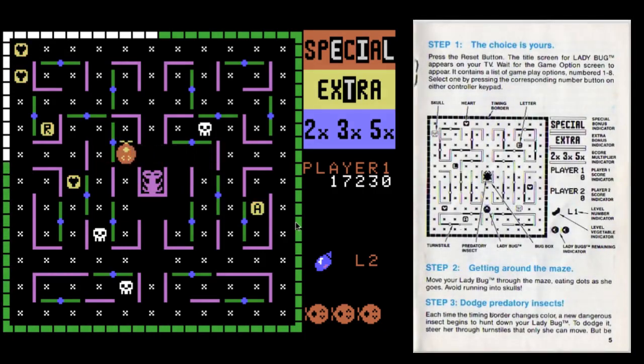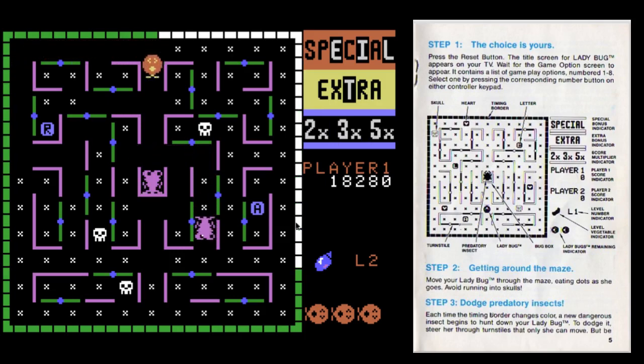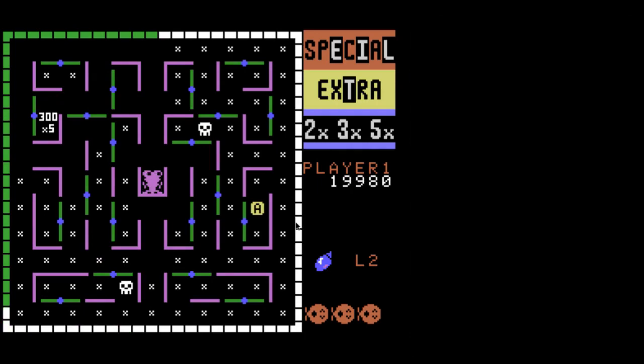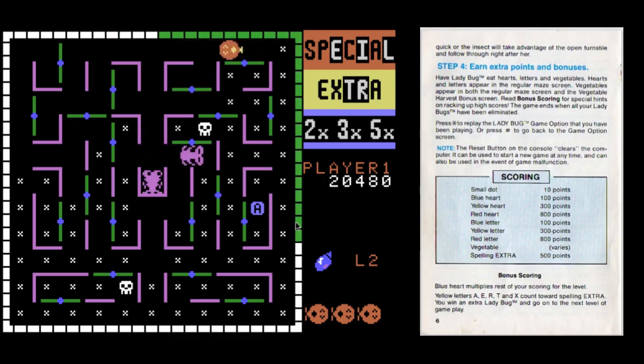Now I'm going to wait for the eye to turn red, and then it will count for the word SPECIAL. You have to do the same to spell EXTRA — make sure they turn yellow for EXTRA — and you have to eat all the hearts when they're blue. The multiplier is two times, three times, and five times. So it's quite advantageous to eat all the blue first.